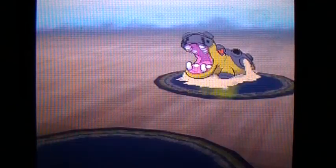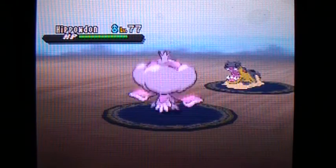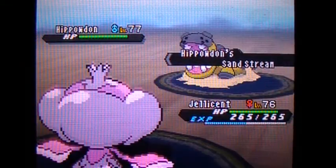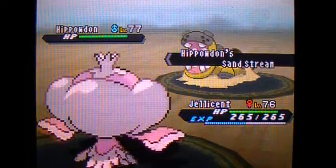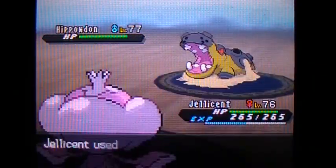N starts off with a Hippowdon at level 77, so let's do this. I went ahead and checked, and this Hippowdon does not have any sneaky moves to take out Jellicent, thankfully. So let's just start off with Surf, and yes, we're faster than him too.